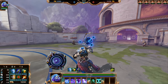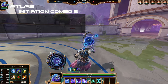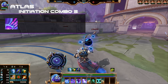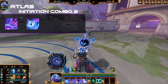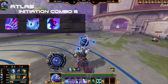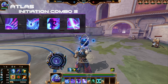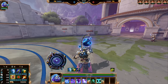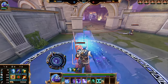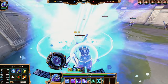Initiation combo two: start by walking up and grabbing the enemy player with Gravity Pull, picking them up, turning around and throwing them towards your allies. Throw the Astrolabe slowing them, then charge into them with Kinetic Charge, and throw down your ultimate ahead of them so they have to walk through the entire radius of your ultimate.